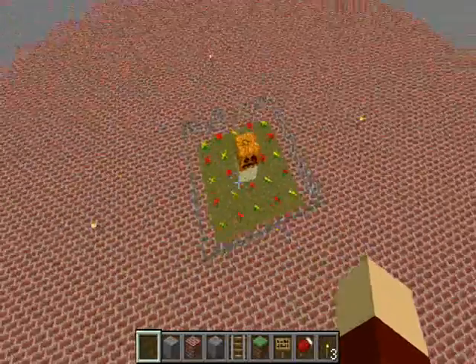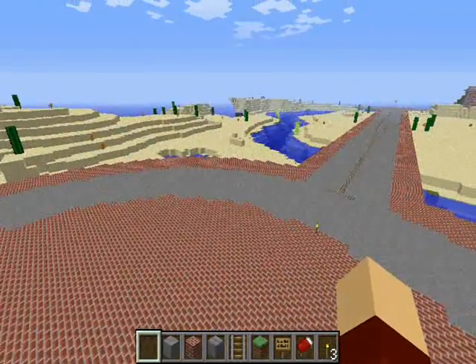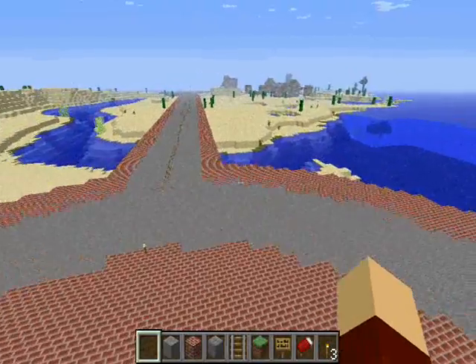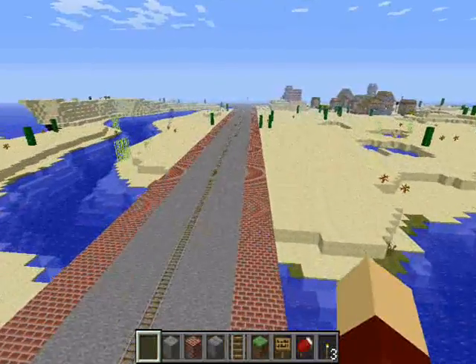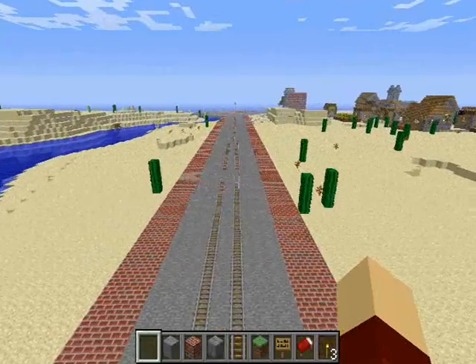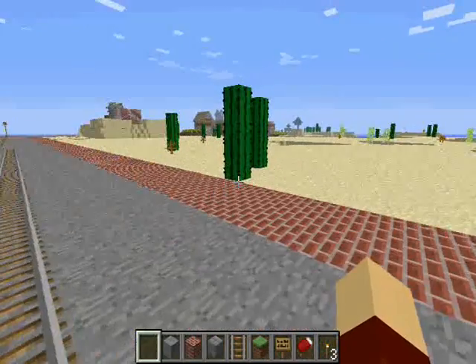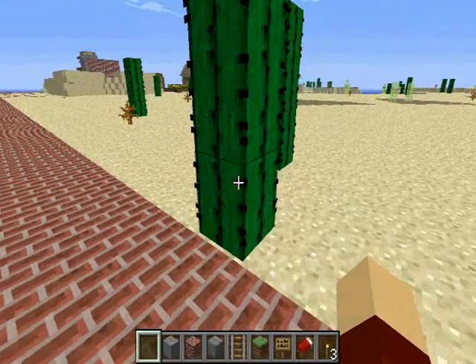The castle is going to go over there, along with Tomorrowland and Adventureland. This is where the statue of Mickey Mouse and Walt Disney is, so a pumpkin head is filling in for now. That's it — I hope you liked my very sketchy start to Disneyland. Everybody have a fantastic day — I'm gonna destroy this cactus, bye!